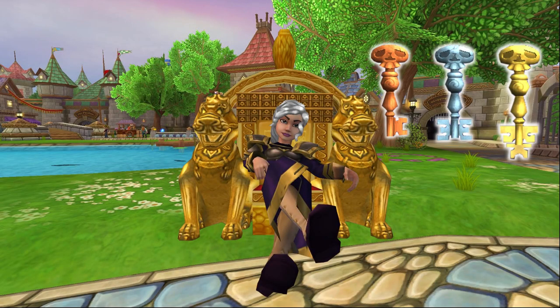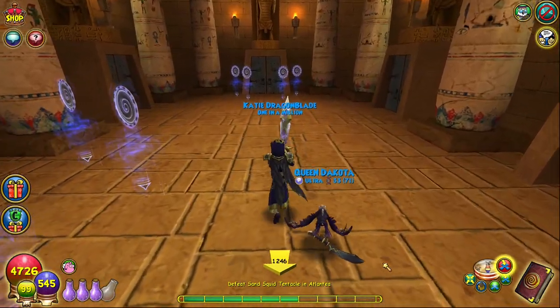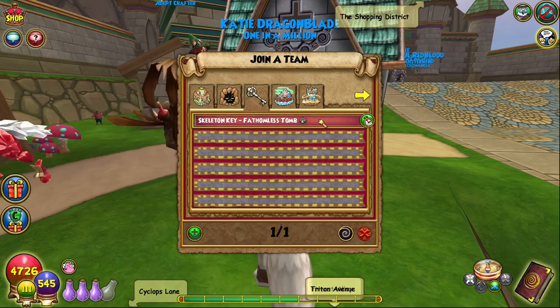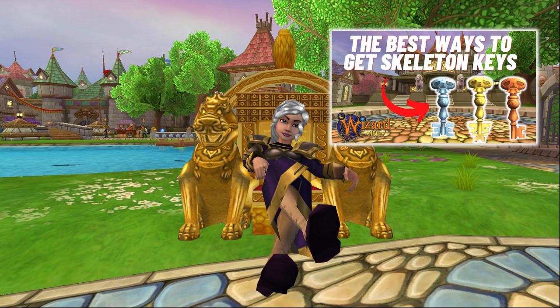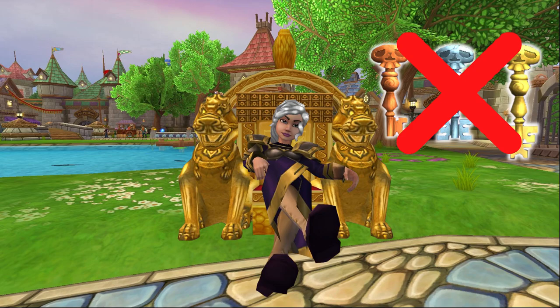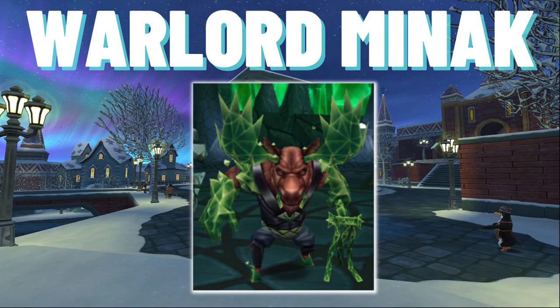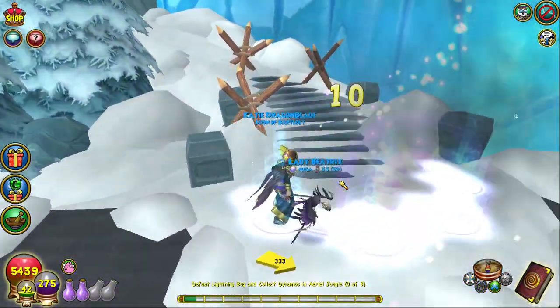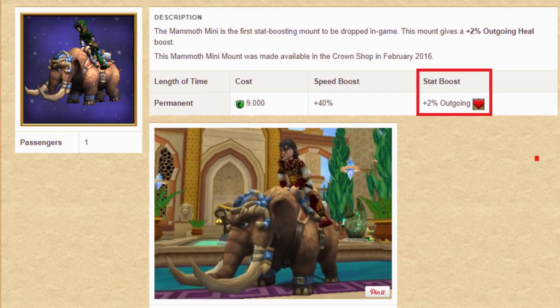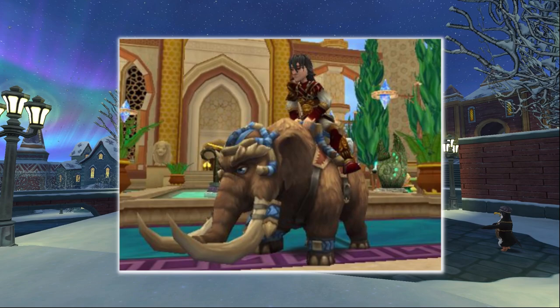Obviously, getting keys for all these different bosses to farm them effectively can be tedious, especially since skeleton keys are rare drops to begin with. I recommend keeping an eye on the skeleton key tab in the team up kiosk to see if you can join other groups, or farming for keys yourself — I also have a video on all the enemies that drop skeleton keys. Before moving on, I want to mention one special boss that doesn't require any keys: Warlord Minek, the third fight in the Jeweled Slopes instance in Polaris. He has the chance of dropping a Mammoth Mini, a mount which gives your wizard a 2% boost to outgoing healing — not exactly game-breaking, but if you're trying to min-max your support setup, it might be a great addition.